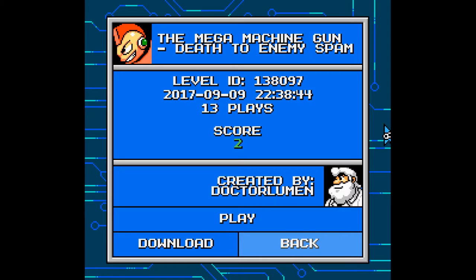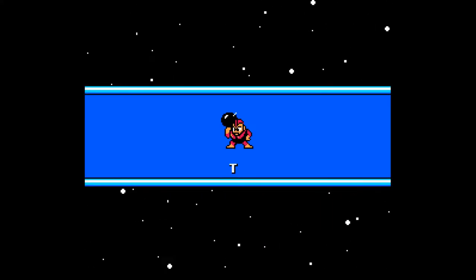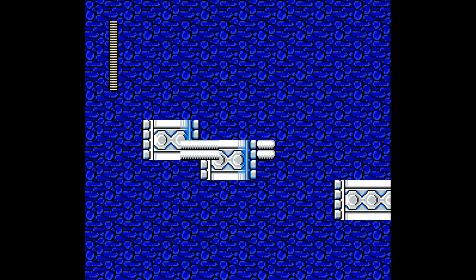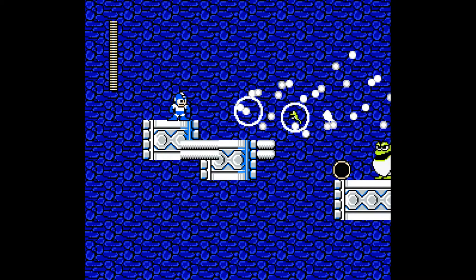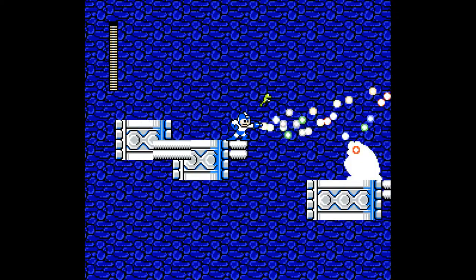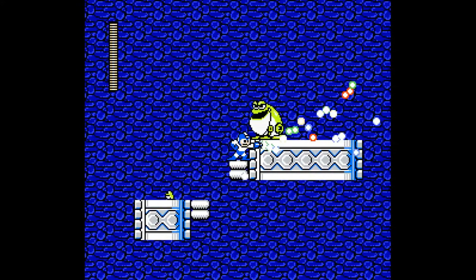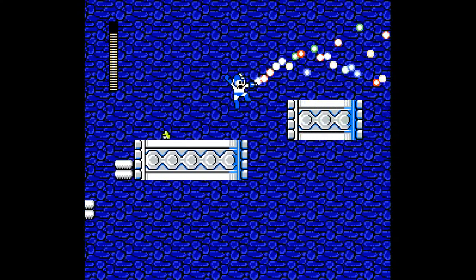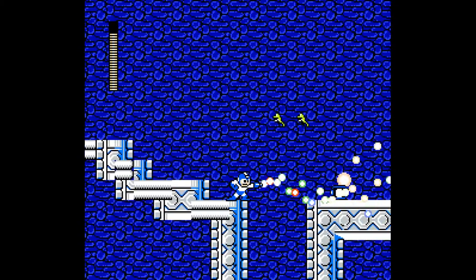Fourth level on the lineup: Mega Machine Gun, Dead to Enemy Spam by Dr. Lumen. 13 plays and a score of 2. This was on my list for previous parts but moved here because the level designer asked me to cover it, and I already know what it's kind of about. This is the first level I've played so far which gives me infinite Perfect Freeze ammo. As I've been alluding to in the previous parts, this is a great weapon for taking care of enemy spam — especially a lot of Tellies. And this stage will showcase that really well. We can just spam it everywhere and get by very easily, basically decimating all the mini Croakers.